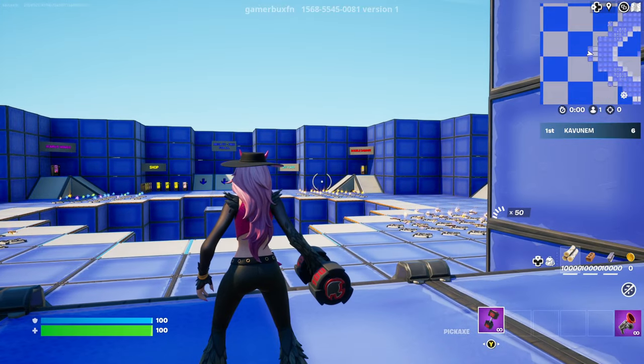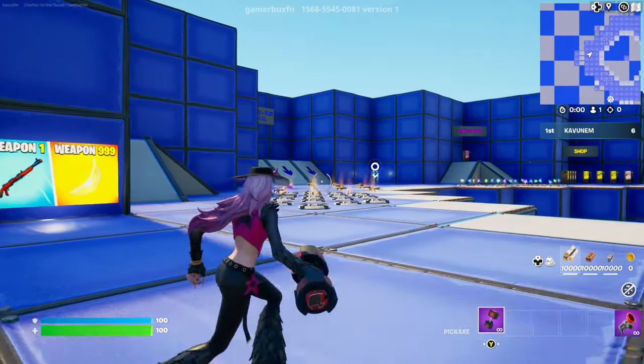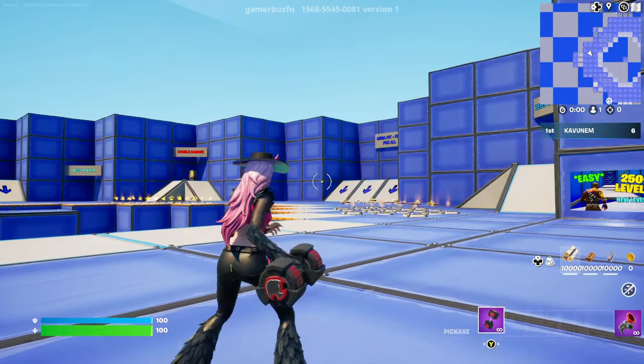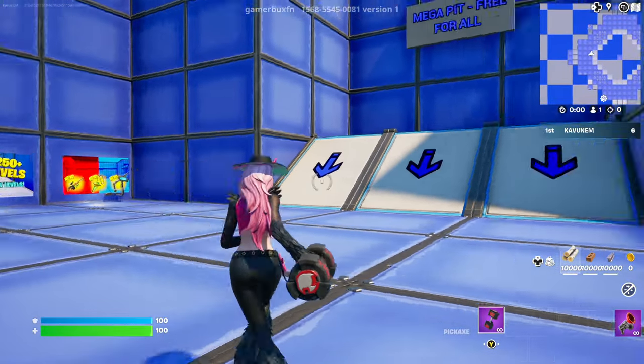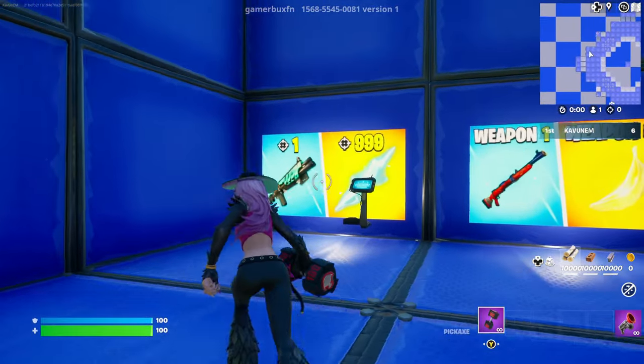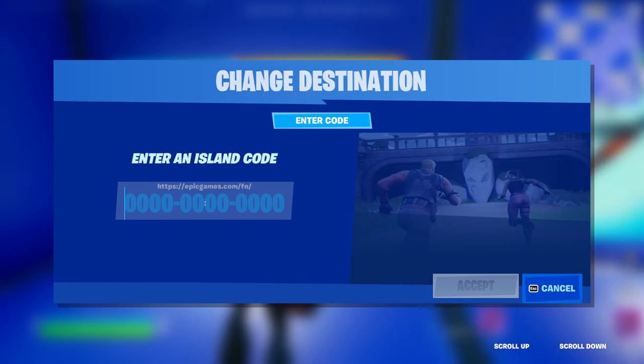Once the map starts, just leave your spawn area and find these images — they can be spawned on all four walls. Come over here and find these images. Once you find them, go up to the one with a console in front of it and interact with that console. When the page pops up, simply type in this code: 0269-9106-3101.